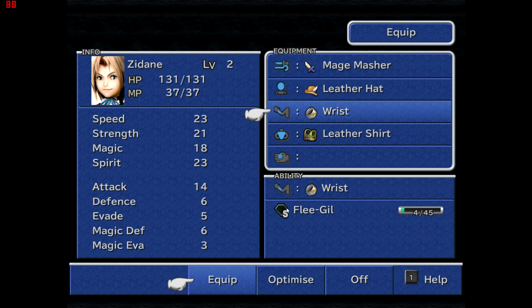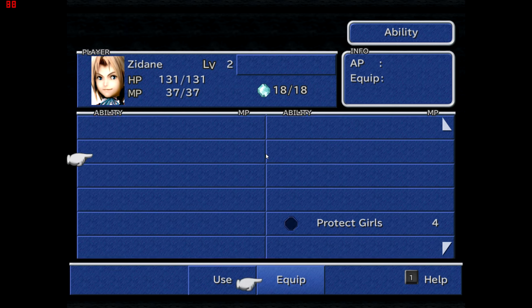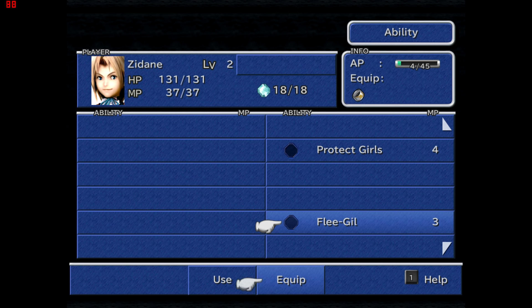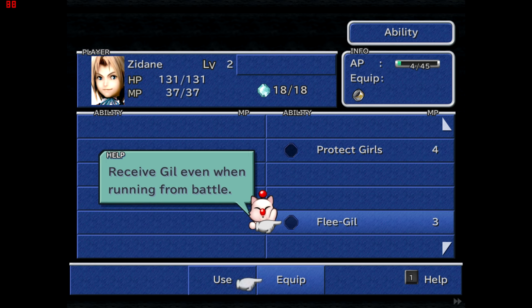Skills are passives that have to be further equipped. In the ability screen under Use, you've got abilities you can actively use in combat. Under Equip, there are passive skills like Protect Girls and Flee Gil. It shows you in the top right what item of clothing is teaching each one. Protect Girls means Zidane will jump in front of any girl in the party and tank the damage; Flee Gil means if you run away from battle you still get the Gil.